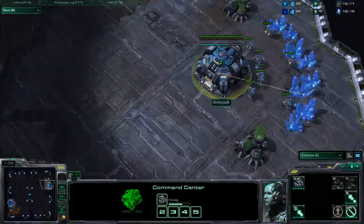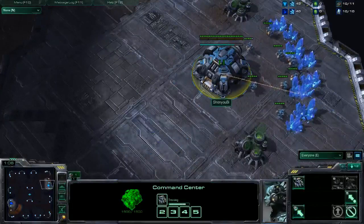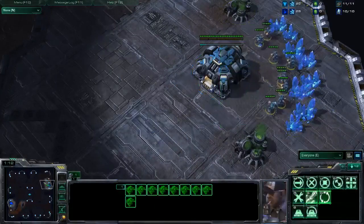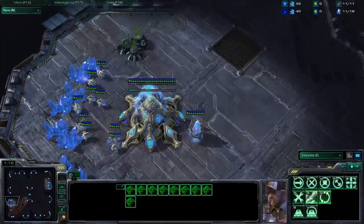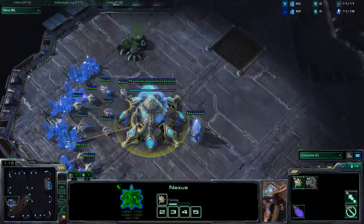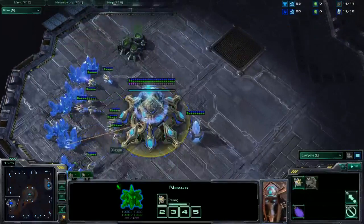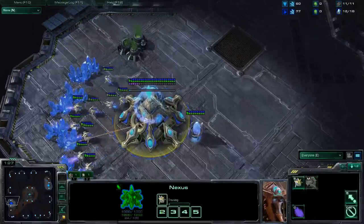Just guys, in case you don't understand — when you're talking about MLG versions, MLG versions means you'll notice that the supply depot is down there, which means it blocks off any pile-on ramps for Zergs. So you don't have this imba wall-wall-wall at the start of the game, so you can just cannon them in. It's bullshit. I really feel sorry for Zergs having to deal with that. Personally, I don't do it because it's arsehole-ish.